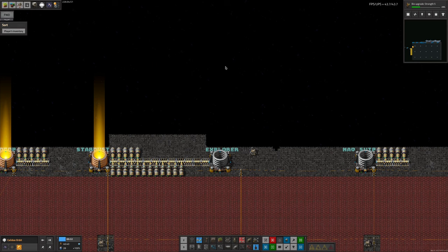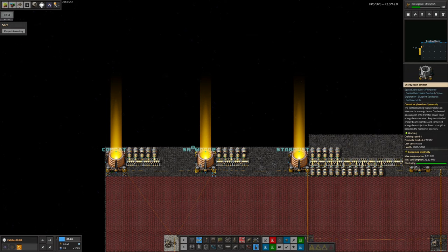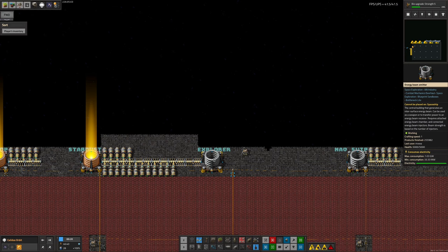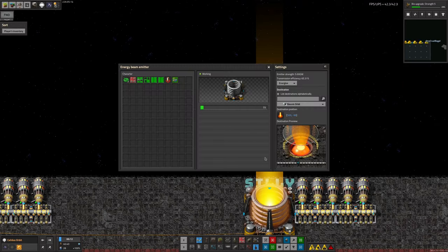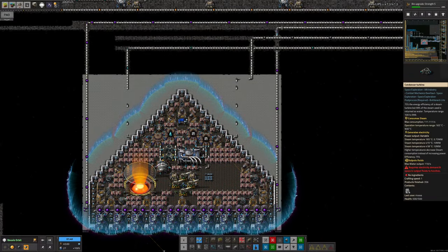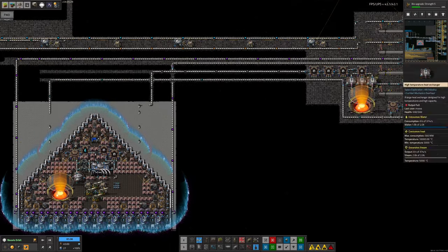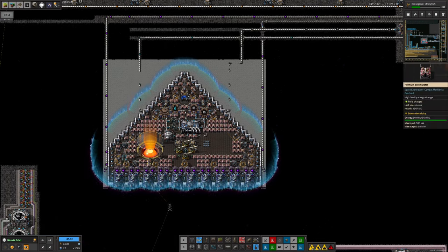To hopefully stop the same thing happening again, I went and labelled all the different beam transmitters. There's one for the combat ship, one for Snowdrop, one that provides power to Stardust, one that fires at the Explorer when it's docked, and one for the Naquium ships. There's also a 'Silly' one that fires over to boil water for a steam-powered spaceship that doesn't really get used anymore — the ship now has its own beam receiver. Maybe next time I want to quickly heat up a ship, I'll borrow that one instead of a more important one.